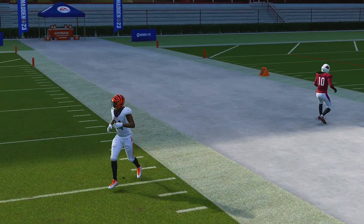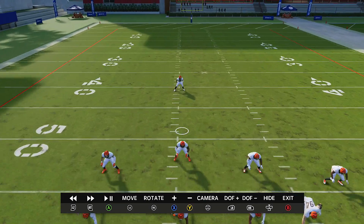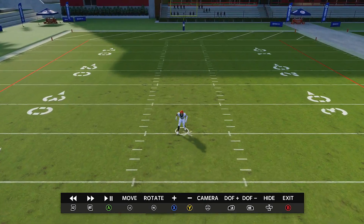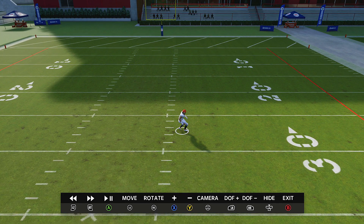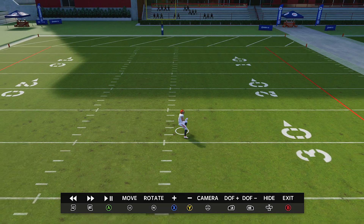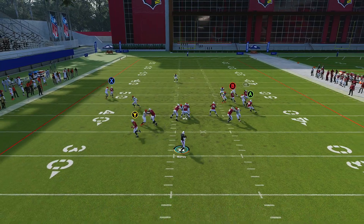Without a streak on the left side, that safety can float to the right of the screen and doesn't have to prioritize the middle of the field - you can see how he drifts over. It's all about spacing in this game. If you have the spacing down and understand how to manipulate defenses, you're going to be all right.